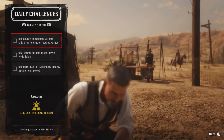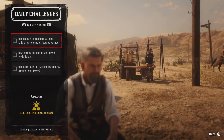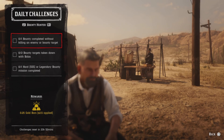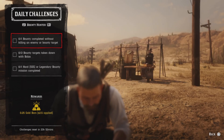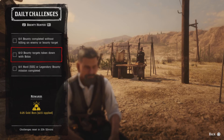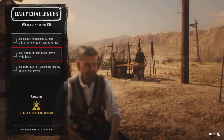For bounty hunter challenges: one — bring a bounty target completely to local authorities dead or alive without killing your bounty target or a posse member and you'll get that challenge. Two — take down bounty targets with bolos. Get the bolos from the fence, go ahead and whip a bolo on your bounty target and you'll get that challenge. I think this works on the same bounty.